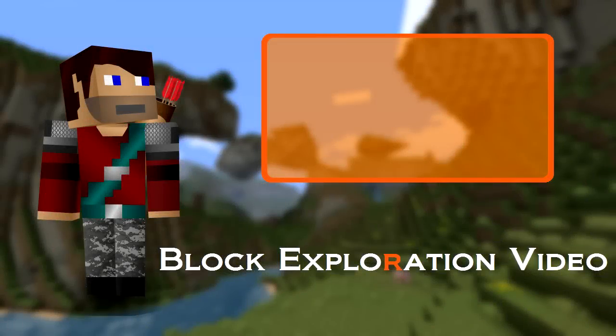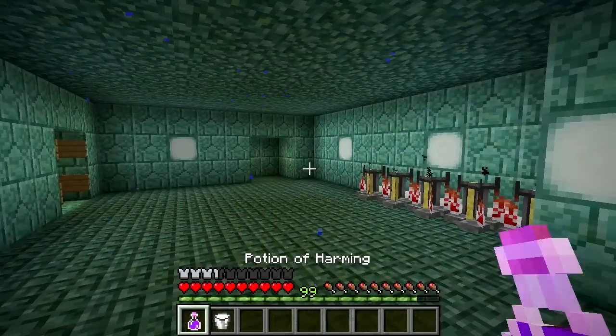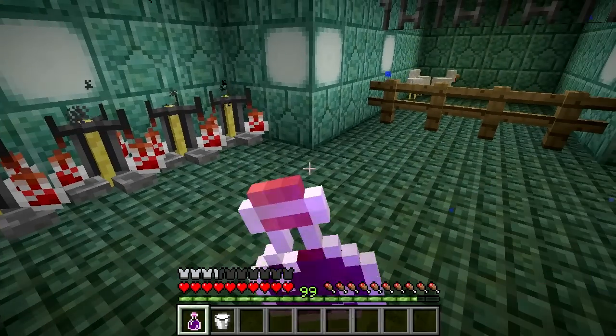There are potions that make you invisible, there are potions that make you jump high, there are even potions that can make you breathe underwater, but sometimes you can't go better than a good old fashioned damaging potion. The potion of harming is one of the negative effect potions in Minecraft, giving you or any mob it's used on a status effect — in this case it basically just takes some health off.